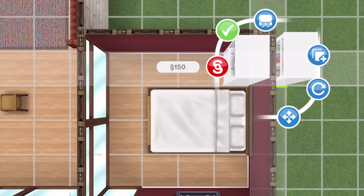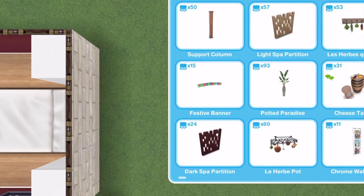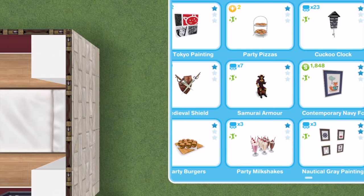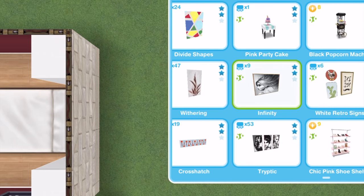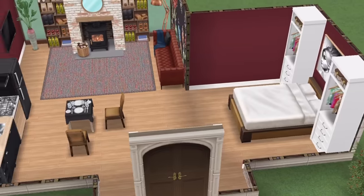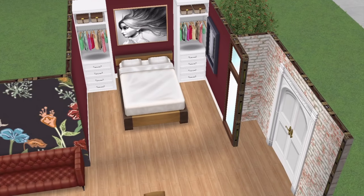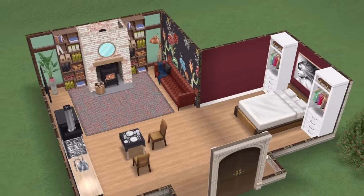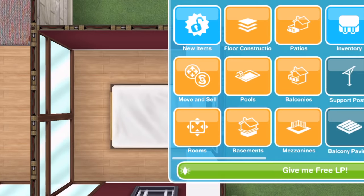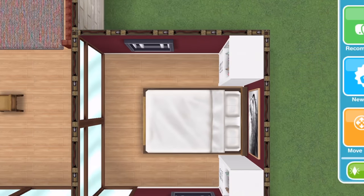I've gone for the white option obviously because the bedding is white — you could go for any other color. This isn't the real focus of this build; I just wanted to show you and inspire you in case you've been hungry for this sort of layout. There we've got a fabulous bedroom area. Now I need to place another window right here because that wall is bare.